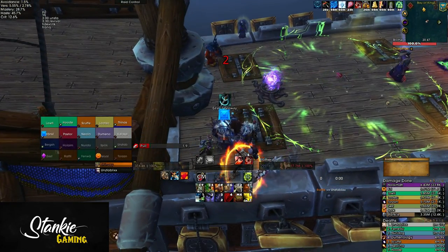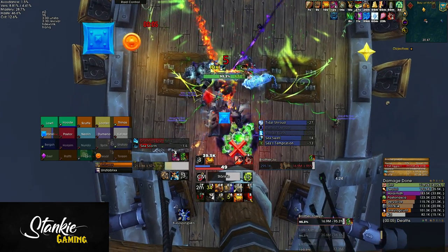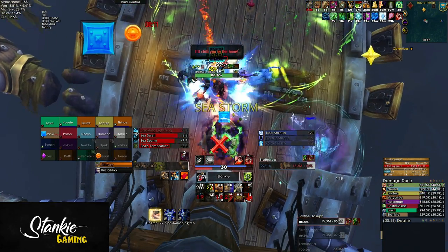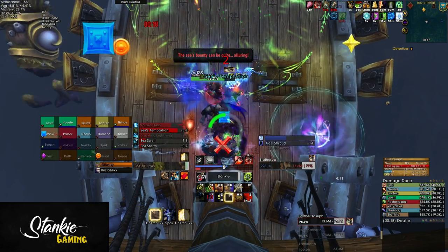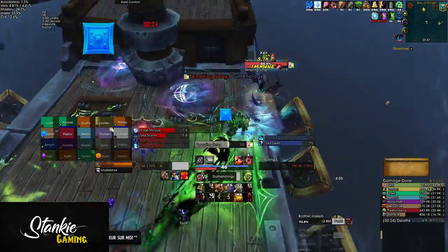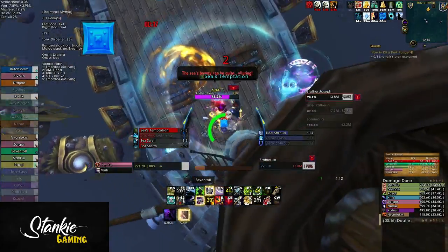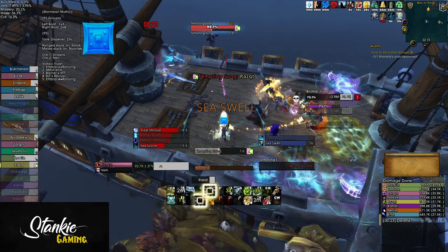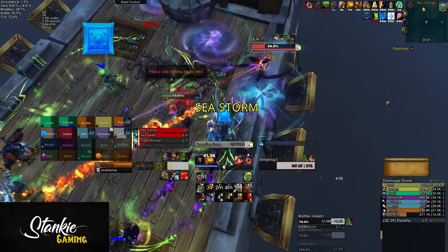For the right side boat, we had one spot marked with an X that we used for all sea swells when Jacob was up. It's perfectly safe to walk into the old pools to drop off new swells - they only do 50k per tick regardless. We used the sides of the boat for any and all sea storms. At the start of the fight, ranged and healers stood on the opposite side of the X mark to drop off the first sea storms, then moved over and stacked on X for incoming sea swells. The very first sea swells will always overlap with the second sea storms, so we had those three players move out to the side of the ship to drop their sea storms and sea swells there. After that, just rinse and repeat: sea swell on X, sea storm on the sides.